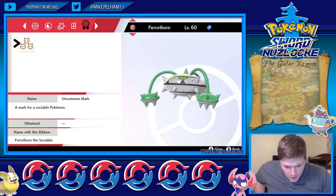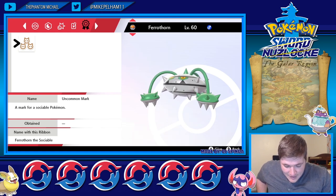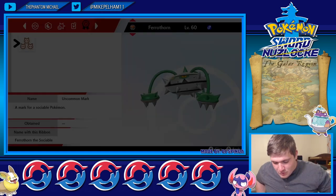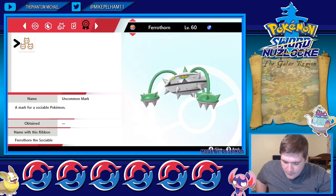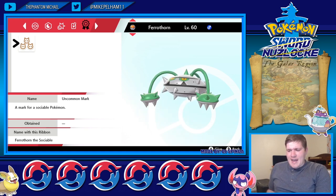Marks only appear on Pokémon caught in Galar. Since it's mostly random which one a Pokémon has when you catch it — if it even has one at all — it may take some time to get a Pokémon with the mark and title you're hoping for. Certain marks can only be on Pokémon caught during certain times of day or certain weather, so check the following tables to see how you can try and get each mark.